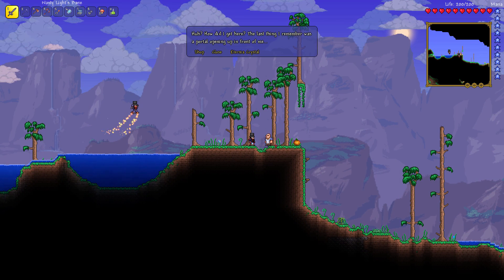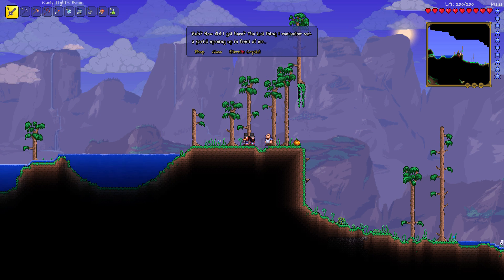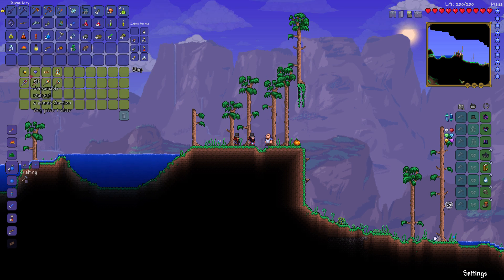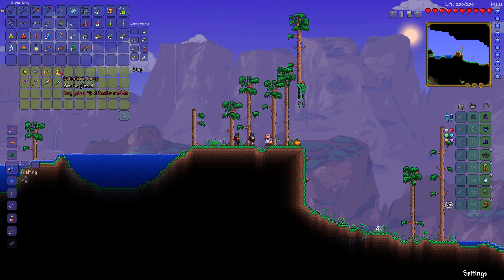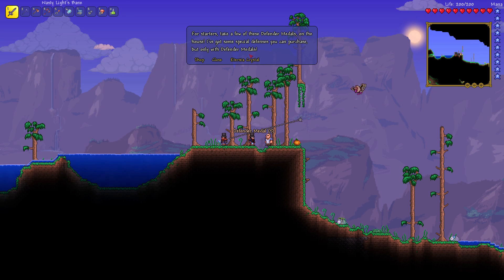Oh hey, it's the unconscious guy. I talked to him — how did I get here? Last thing I remember there was a portal opening in front of me. His name is Moe. He sells a Defender's Forge for defender medallions. What is an Eterna Crystal? Oh, he gave me medallions. Take a few of these defender medals on the house.